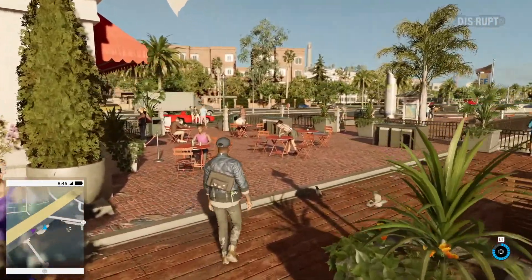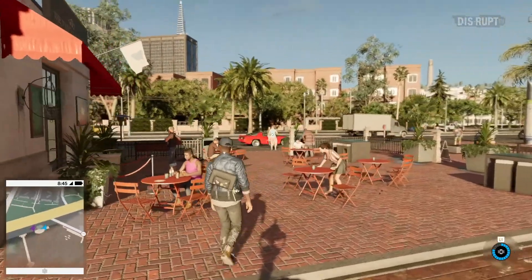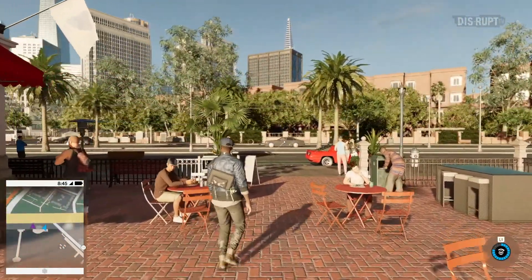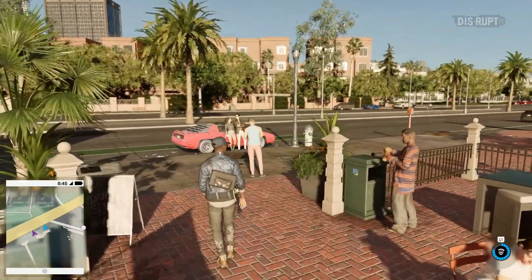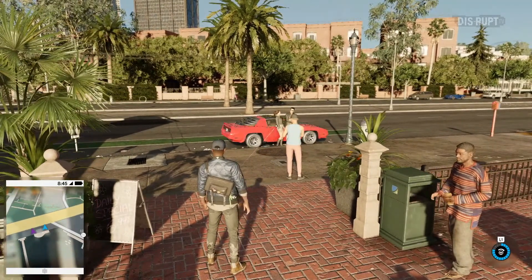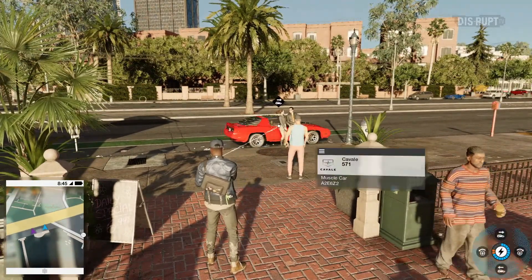Using Marcus's skills, you can hack into anyone within the city, into most electronic devices, or any car's computer system. Any of these can be manipulated in multiple ways as you progress in the game and extend Marcus's abilities. In this case, Marcus hacks into this car and controls its steering remotely.